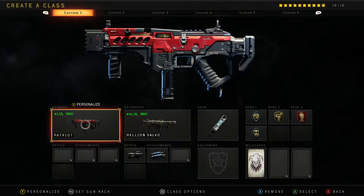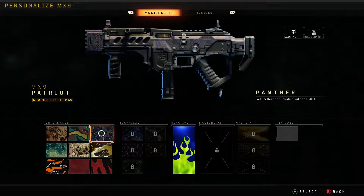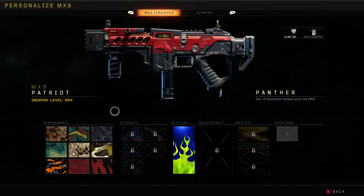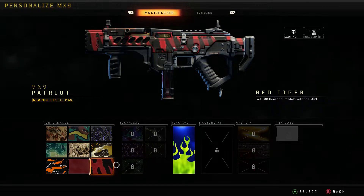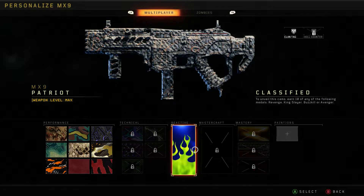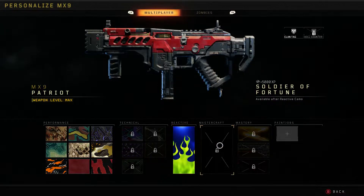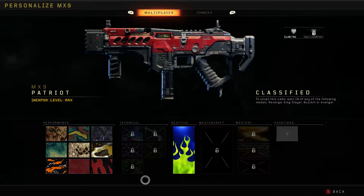For the MX9 Patriot, you just use your thumbstick and go up to select it, and you get this weapon. It's just a little bit cosmetically different than the regular MX9, and it has two extra challenges. The reactive camo requires 10 either Revenge, Kingslayer, Buzzkill, or Avenger medals. After that, it unlocks the Mastercraft challenge — it doesn't even show what that looks like. Today we're going to be unlocking the reactive camo.